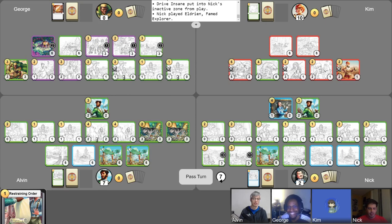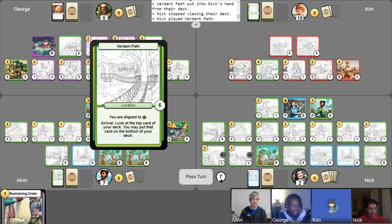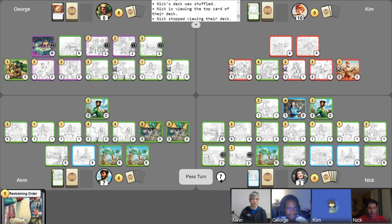Let's get a Verdant Path revealed and put into my hand, play it, shuffle first, then use its Arrival ability to look at the top one. I'll just leave it there. That's all my gold. I don't think I want to make any further attacks. We will move to the end of the turn. Tren will score me six for the Loyal Fungi and the Farmer who's been sticking around, and Eldrion will gain me five because the Settlers have been around but have no abilities. So that's eleven.